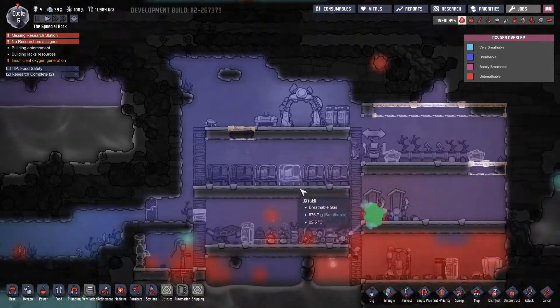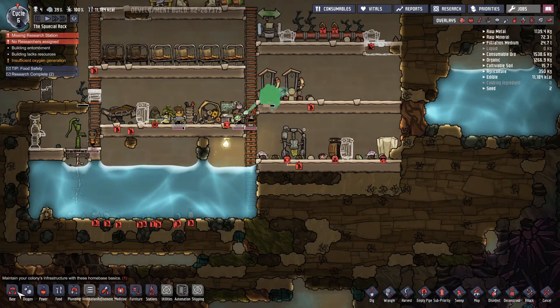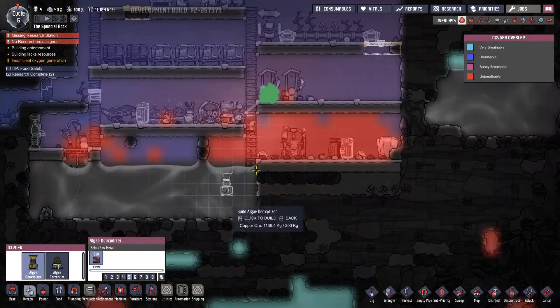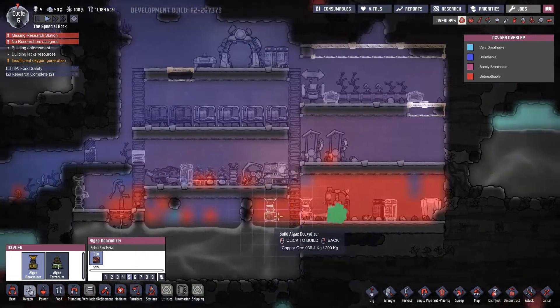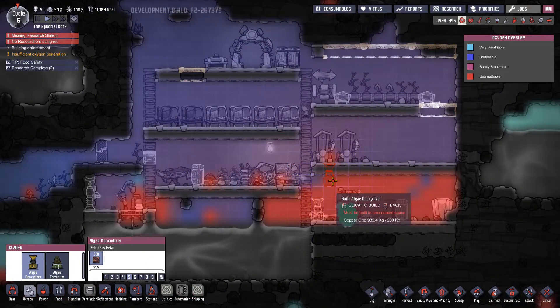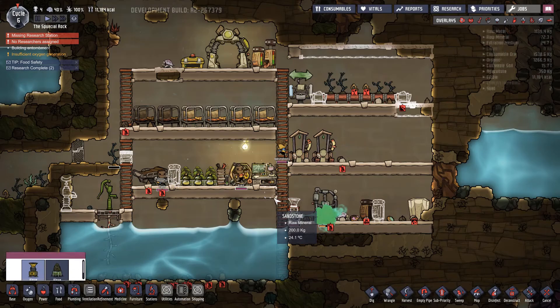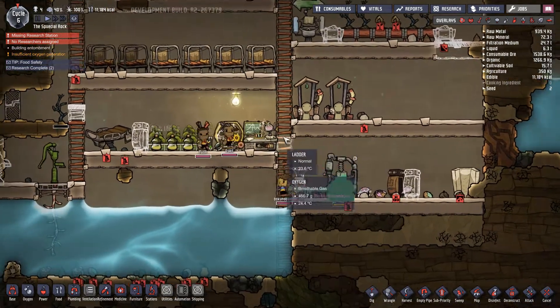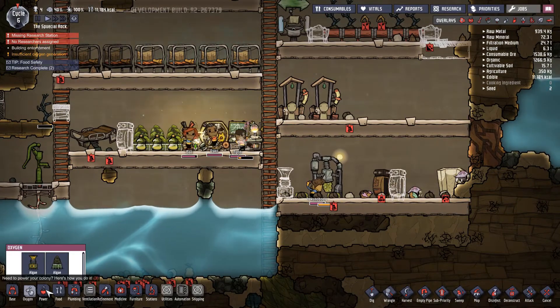It's starting to lose color - I definitely need more oxygen. Maybe I should break this part to get oxygen. Nah, let's build this one here. That's probably the best place to put it. Actually now I remember - oxygen doesn't go through these types of tiles. So I need the advanced tiles I guess.